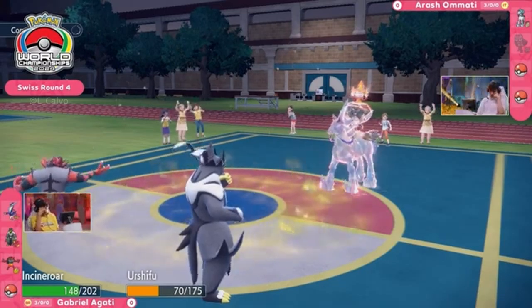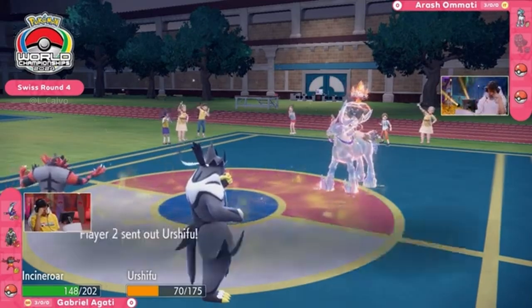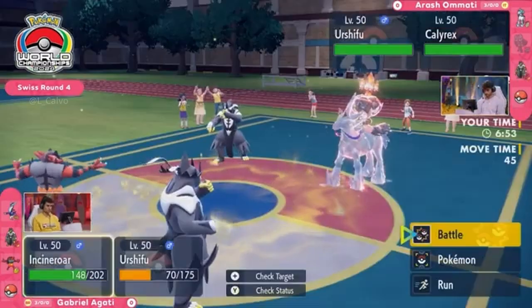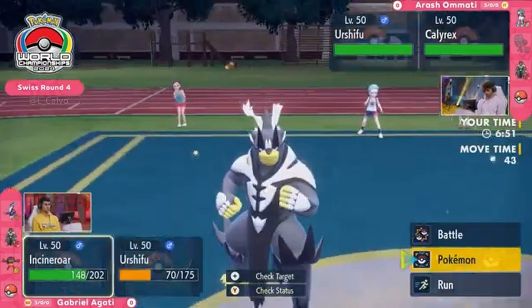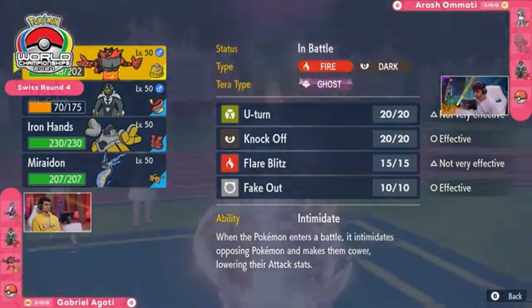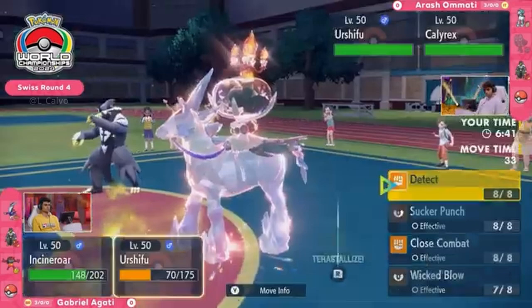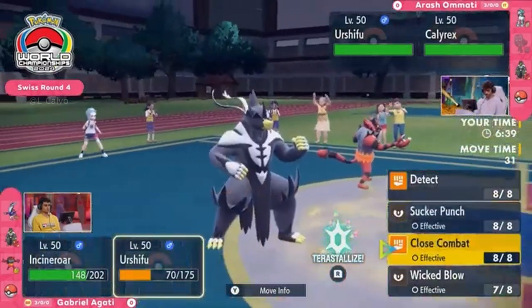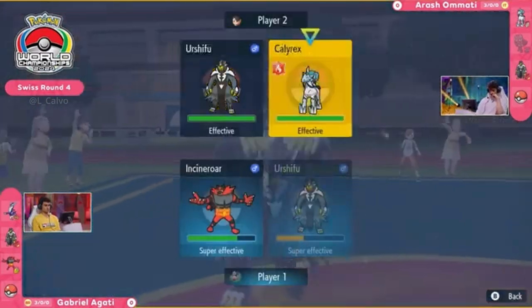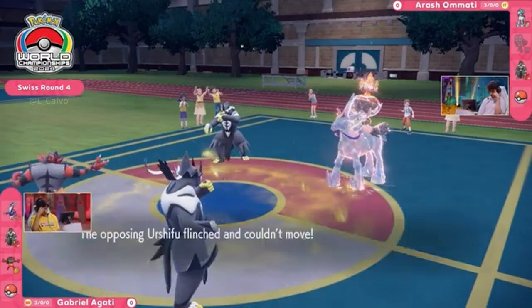Urshifu is now in a position where a second Glacial Lance could pick up the knockout. I'm curious about Calyrex not going for trick room on that turn — it is a slower Pokémon. Looking at Agadi's side, that Miraidon can do quite well, and there's that Iron Hands which does well in trick room. Maybe Arash just wanted to soften things up so once Urshifu hits the field he can start taking these big knockouts.